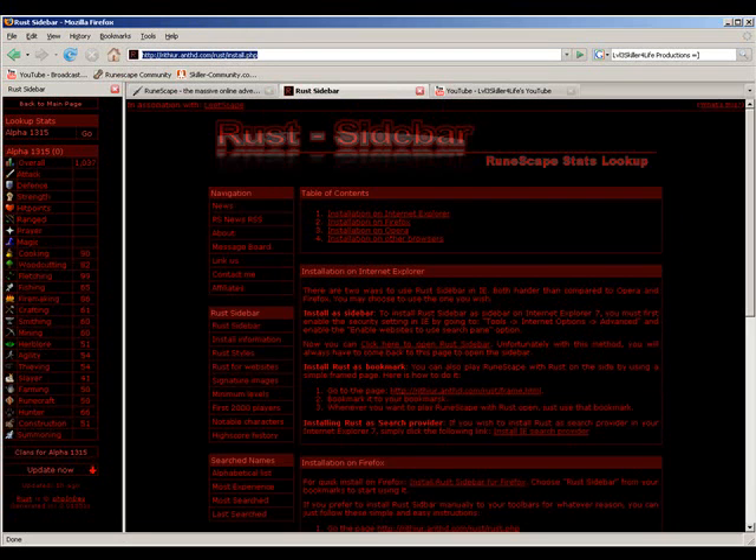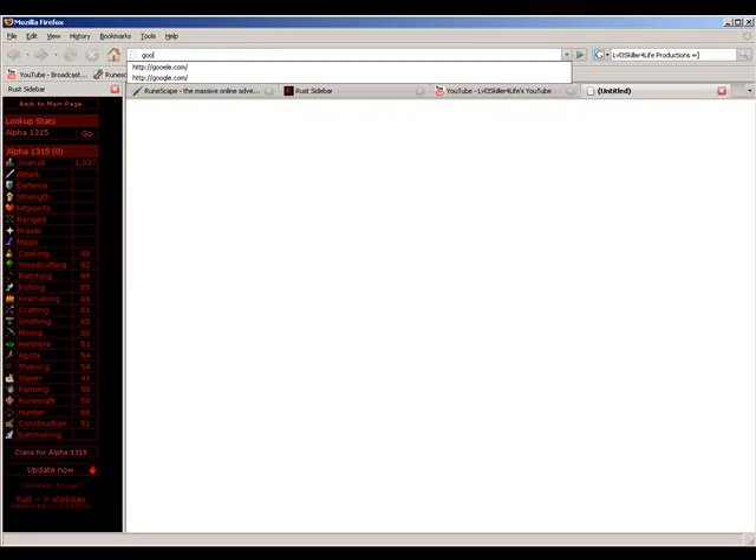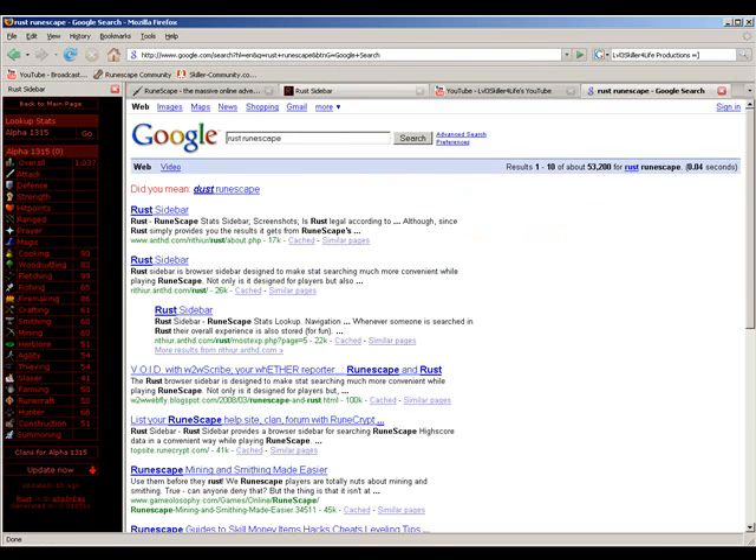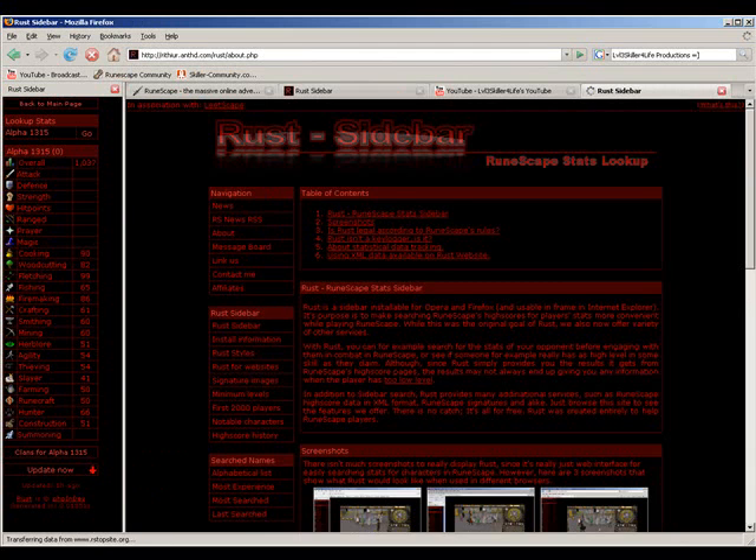Now I'll teach you how to get it. Go to this link — I'll put the link in the description — or you can go to Google and type in 'runescape rust' or 'rust runescape'. Click the first link and here you are. You don't really download it; it's just a bookmark. Here are the five simple steps on how to do it.